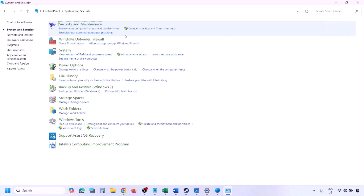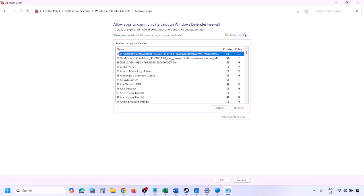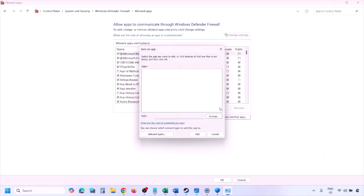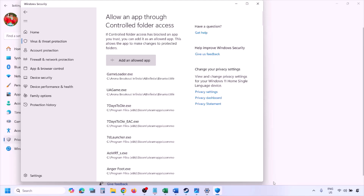You can do the same thing in Windows Firewall. Type 'Control Panel' in the Windows search box, go to System and Security, then Windows Defender Firewall. Click on Allow an App or Feature Through Windows Defender Firewall, click Change Settings, then Allow Another App. Click Browse, navigate to the game installation folder, select the game exe file, click Open, then Add. Once added, click OK and launch the game to check.